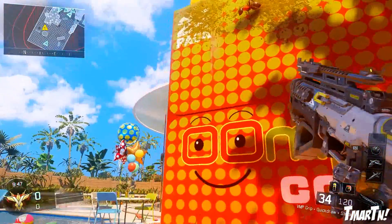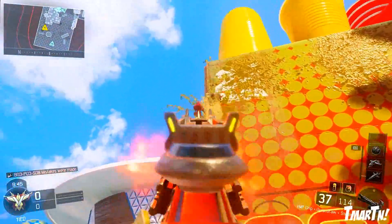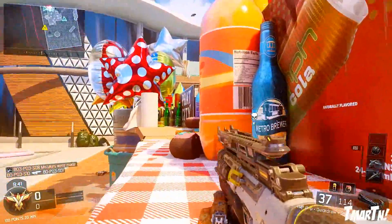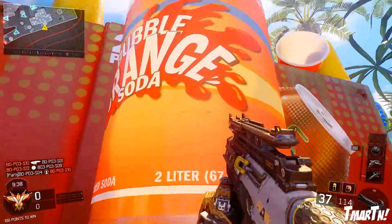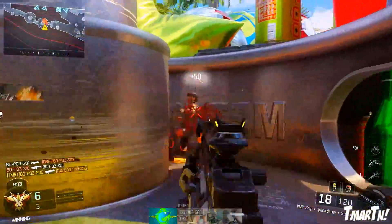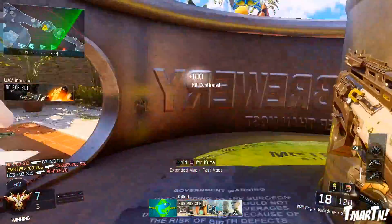You guys can see this map is absolutely insane. The theme, or kind of the idea behind it, is that you've been shrunken down to a little bit bigger than an ant. There's kind of a little easter egg where you can shoot the ants, and you're kind of taking over a picnic table, cookout type deal.